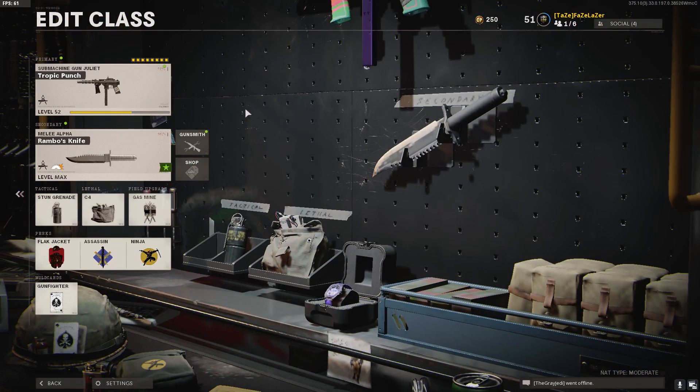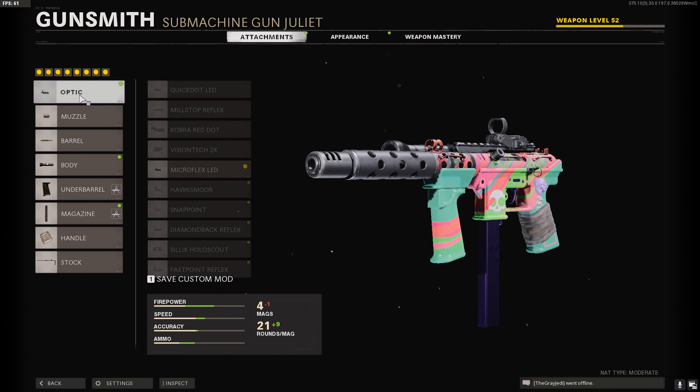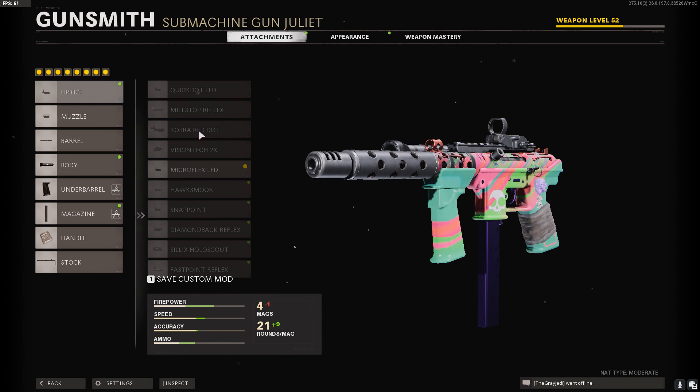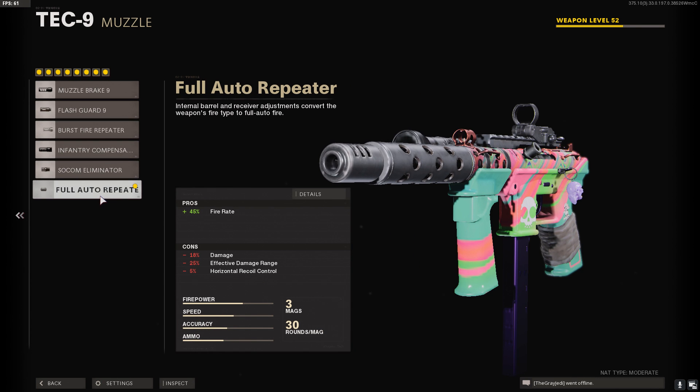Alright guys, today we're gonna be talking about the Tech-9. I have the Tropic Punch one on right now. Let's get right into it. First of all, you're gonna want to use the Micro Flex LED — it is by far the cleanest scope you could have.